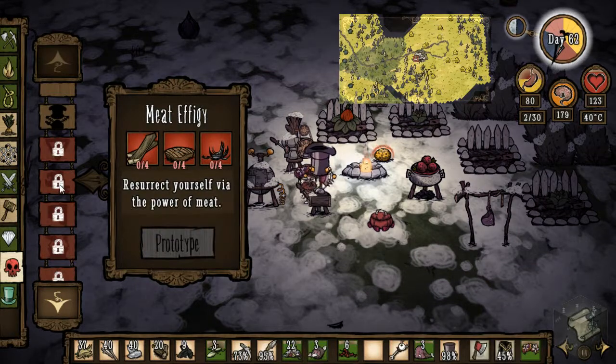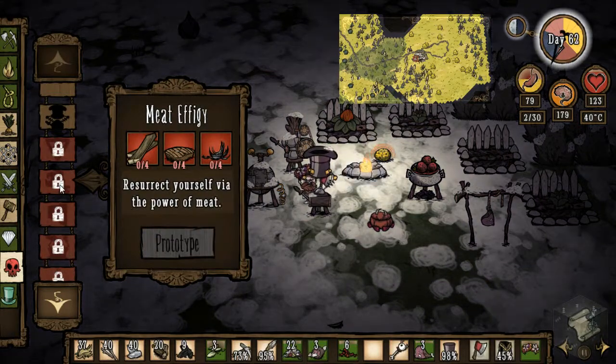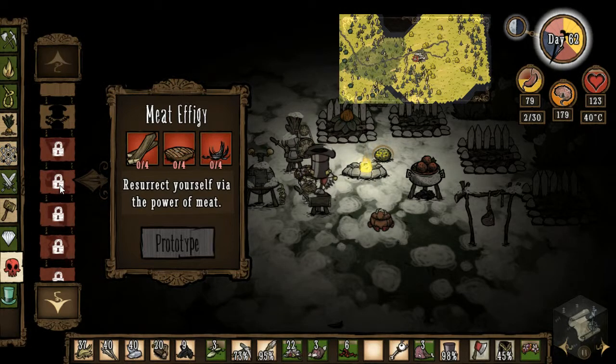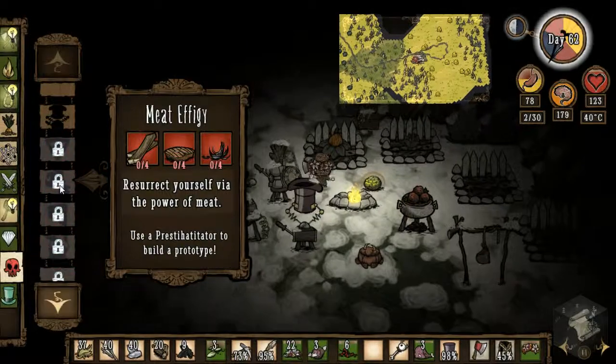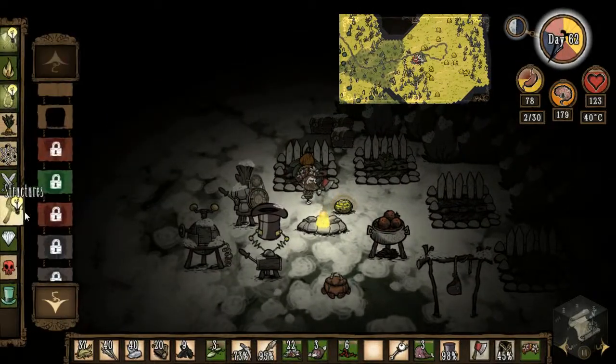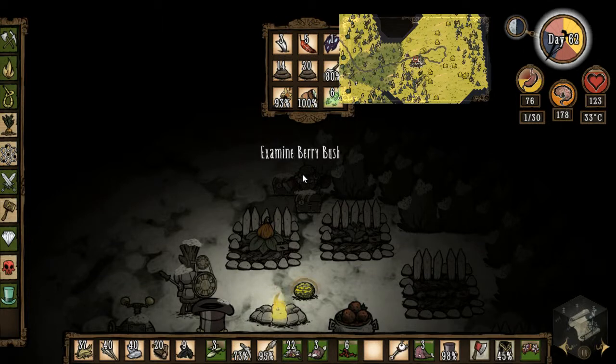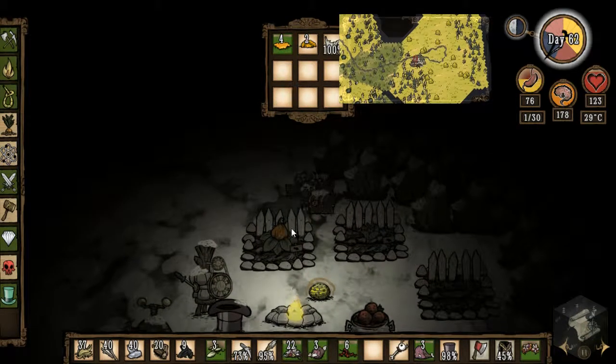Actually, I might be able to build this now. Oh no, I need beard hair though. Dang it. I don't know if I have any of that. I mean, I have a beard but I can't shave it — don't know why. I'll check the chests again. No beard hair there. No beard hair in here either. No beard hair anywhere.